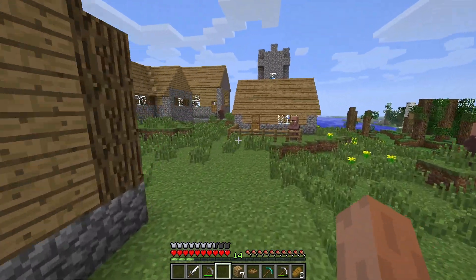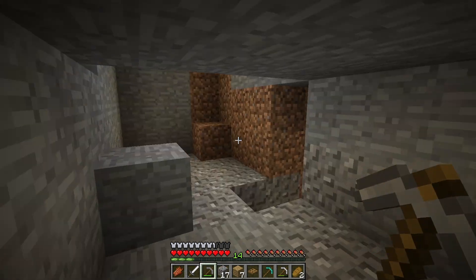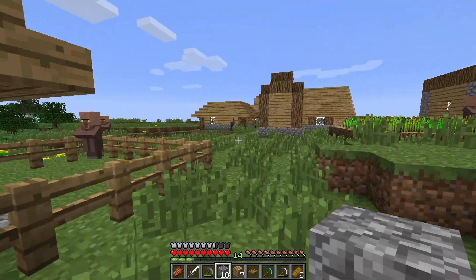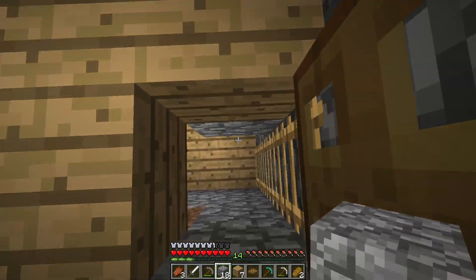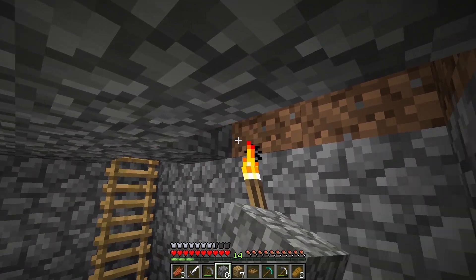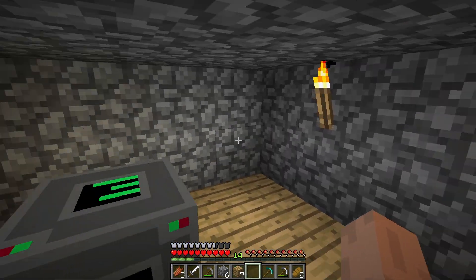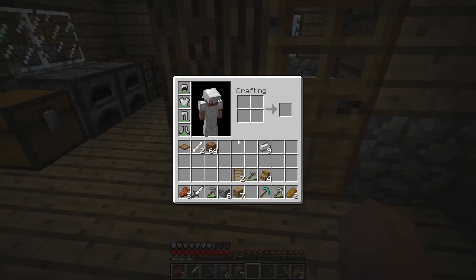Now it's time to get more stone. There we go, 18 pieces of cobblestone. And there we go — we now have our very small and cramped basement storm shelter.